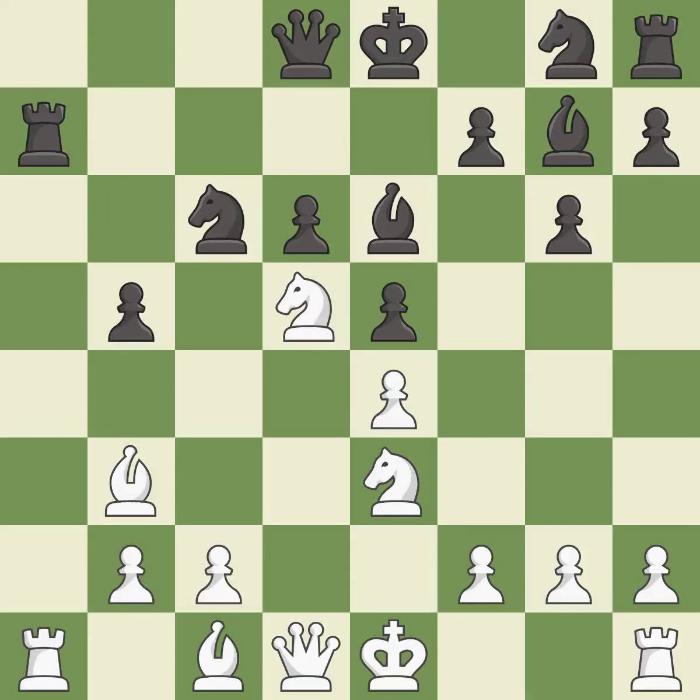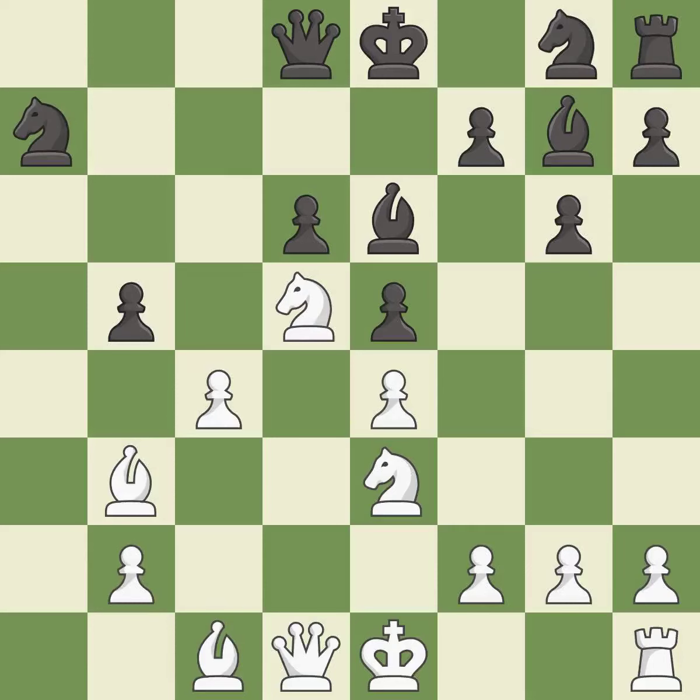This exposes an attack, threatening a rook — it is best. This maintains the balance in material with a good trade — it is best. Takes back — it is best. This misses an opportunity to develop a queen off its starting square — it is a mistake. This misses an opportunity to offer an equal trade of pieces. This permits the opponent to create a passed pawn — it is a miss. Recaptures — it is best.